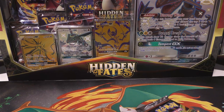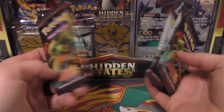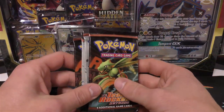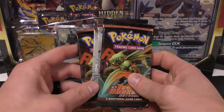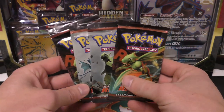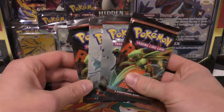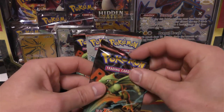Hey y'all this is TCA Gaming. Someone just bought my last four EX Team Rocket Returns Heavy Packs off of the website. His name is Ganim Alkawari - hope I pronounced that correctly - he's from Qatar. He wanted me to open them up on video so you guys get to enjoy that as well.